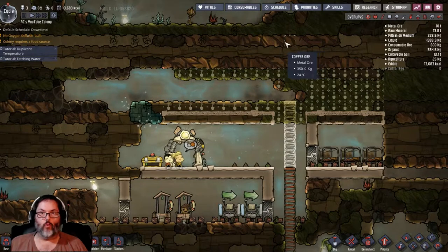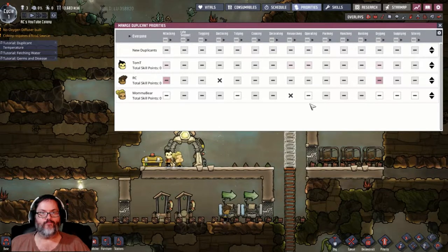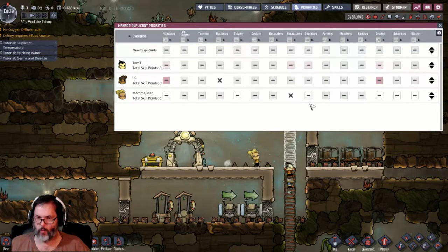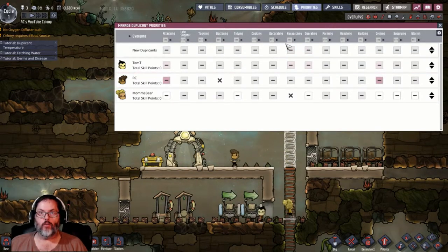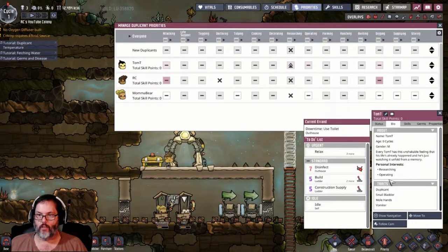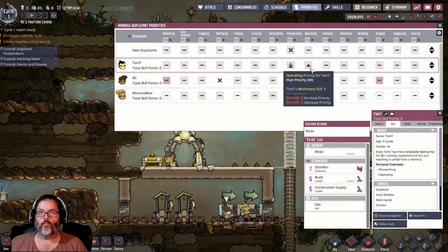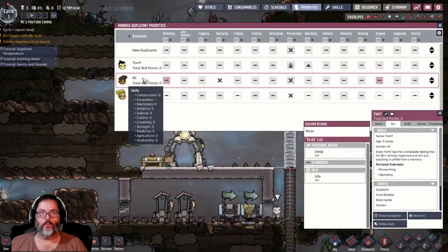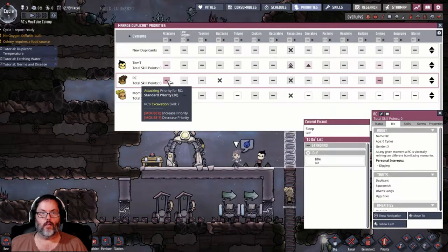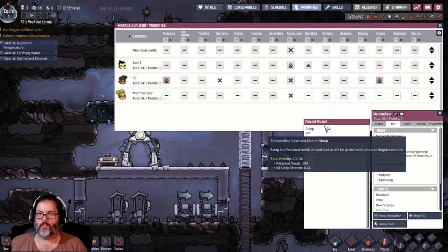Let's slow it down to speed one while we work on priorities - this is similar to RimWorld. Researching - we're going to disallow everybody except for the person that can actually do it, which is Tom. We can click on and look at his bio - he's research and operations. Research as primary, one-step. Digging - he's strong so we're going to make attacking his priority and digging his priority. Mama Bear is supplying, digging, and operating.